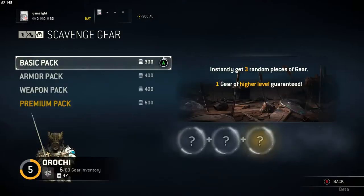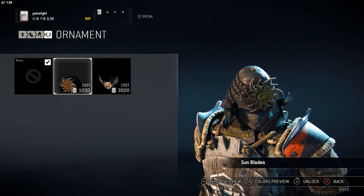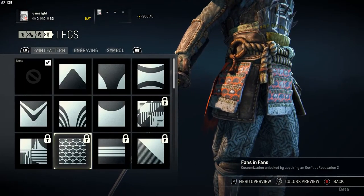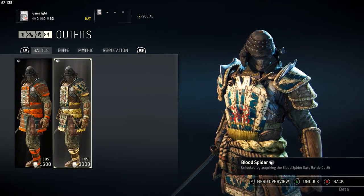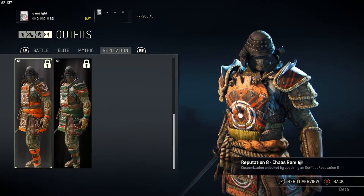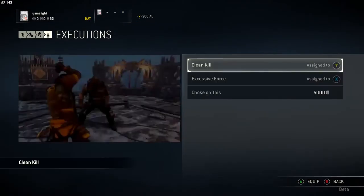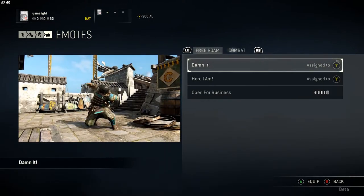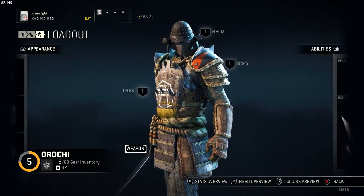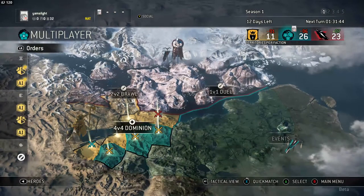If the loot crates worked the same way Overwatch works — purely cosmetic customization — that would be fine. There are actually a lot of ways to customize appearance, like customizing the materials your armor is made from. If those were only cosmetics, that would be acceptable. But being able to throw money at it and get better stats is an unfair advantage, basically.